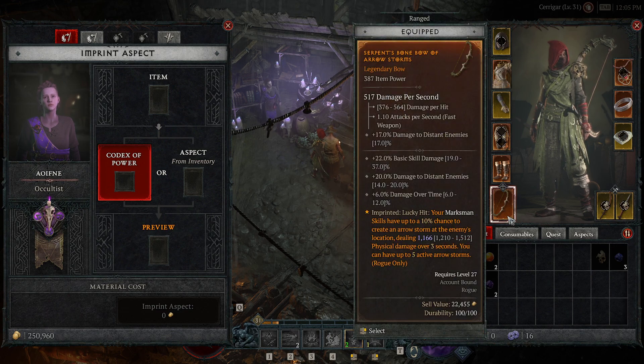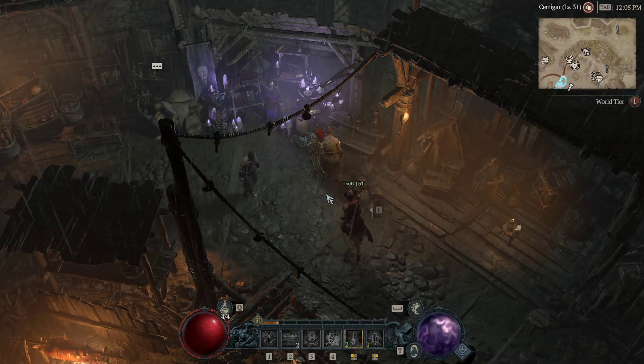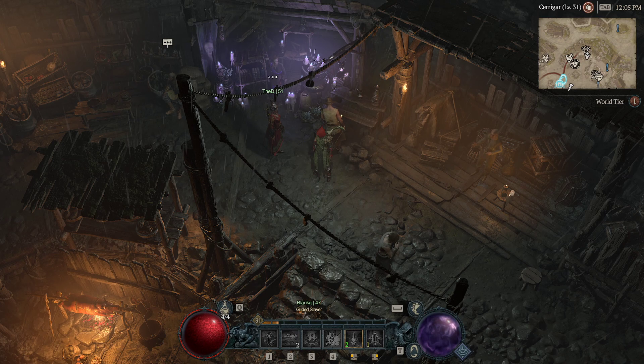Don't make that mistake of selling off your good weapons. You can always extract them if it's a nice aspect and save them in your Aspects tab. That's pretty much it — make sure you guys don't salvage all of those legendaries.